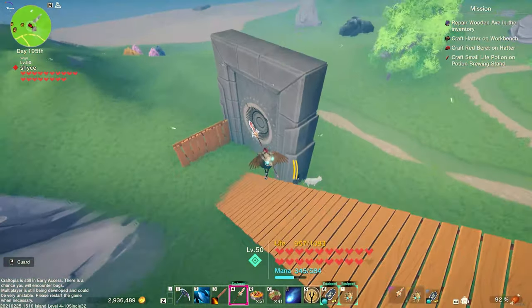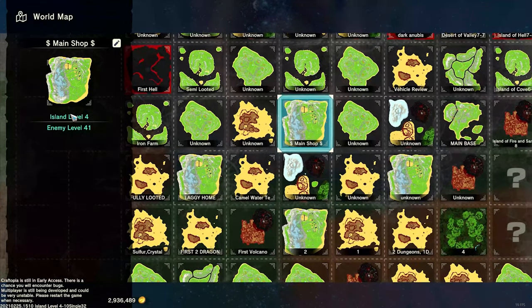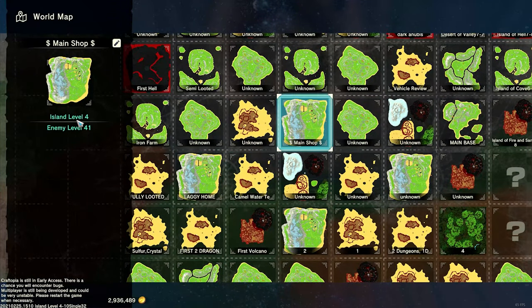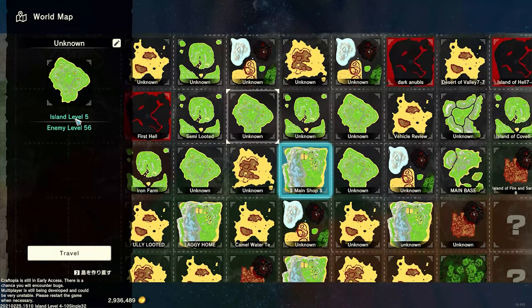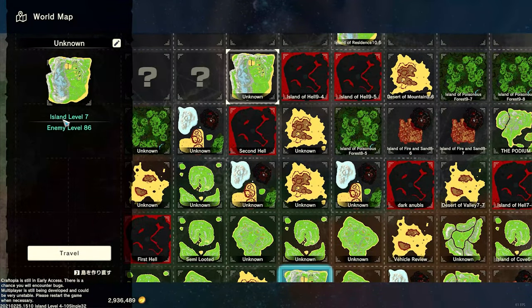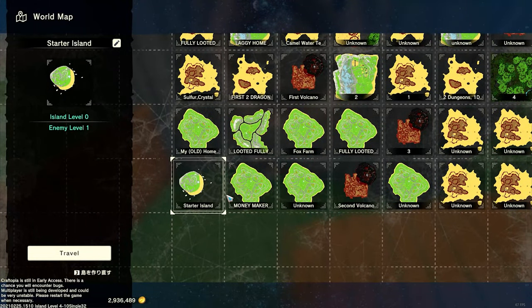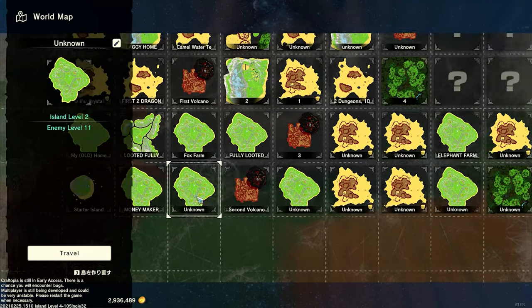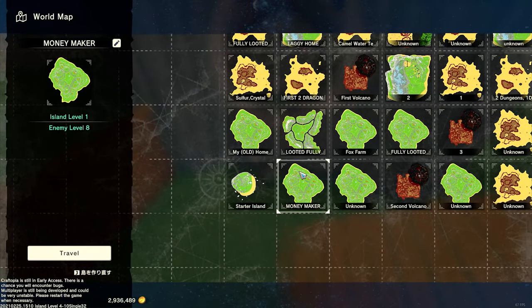I'm going to show you the island level of this island where I have my main shop. This island is island level 4 — you can see it says island level 4. The next one is also island level 4, then island level 5, island level 6, and island level 7. They all sell different things.